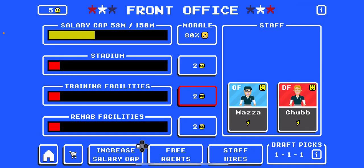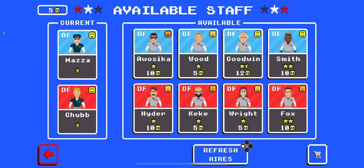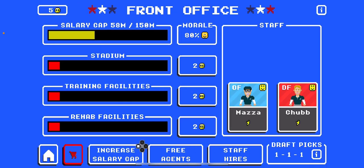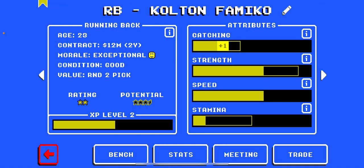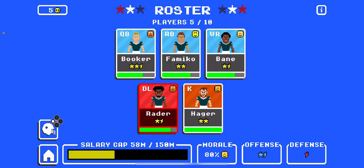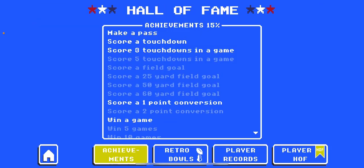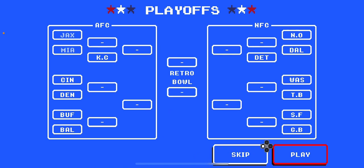So, the front office shows you your salary cap, your stadium, training facilities, rehab. You can do free agents, staff hires, roster. Your players can level up. You got kicker, D-line, wide receiver, quarterback, running back, Hall of Fame. Your players can get into the Hall of Fame. It gives you the playoff brackets, which is awesome.